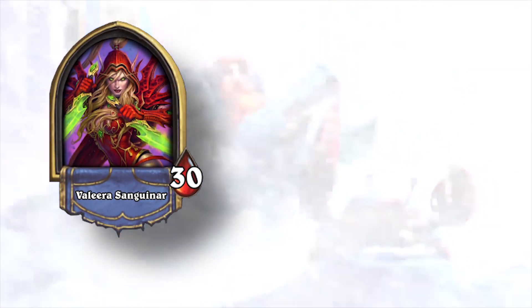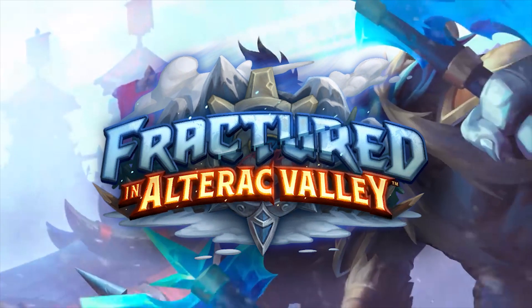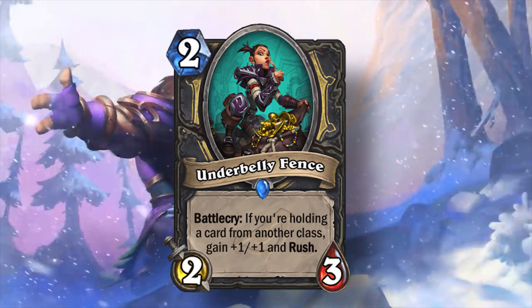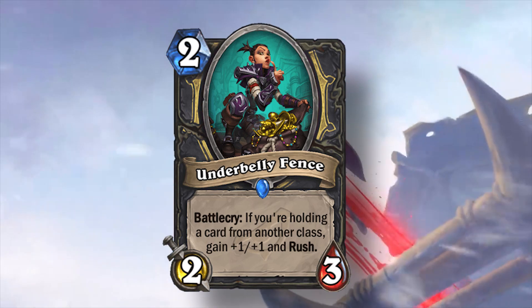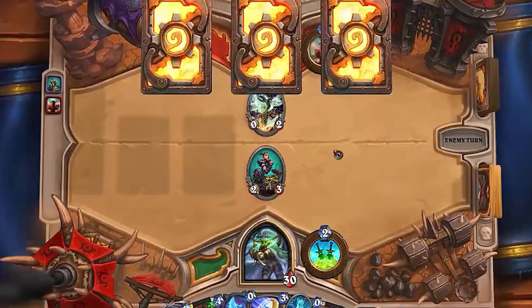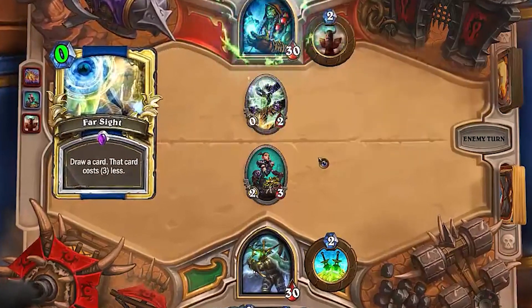With Rogue getting a bunch of new burgle mechanics released in Fractured in Alterac Valley, a really cool card to have back from Rise of Shadows would be Underbelly Fence. Underbelly Fence was a two mana 2/3 Rogue minion — battlecry: if you're holding a card from another class, gain +1/+1 and rush. This card was fun because it didn't feel oppressive, but it was good enough to see play in almost any burgle deck and was fine against both tempo and slower matchups.